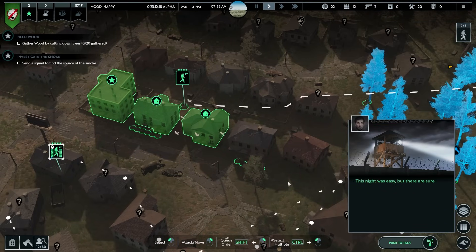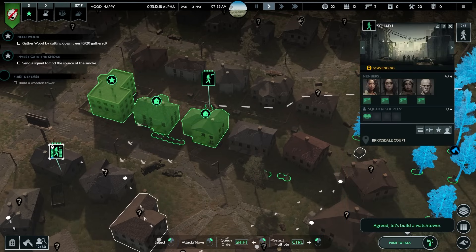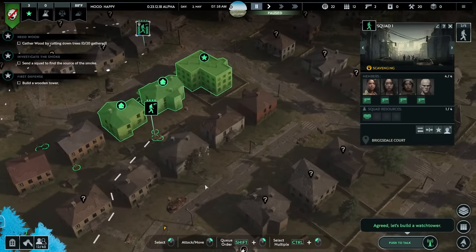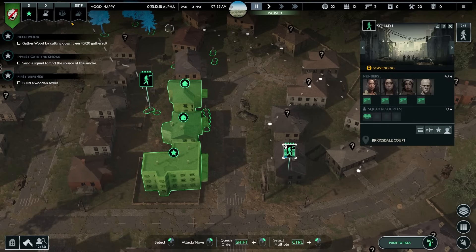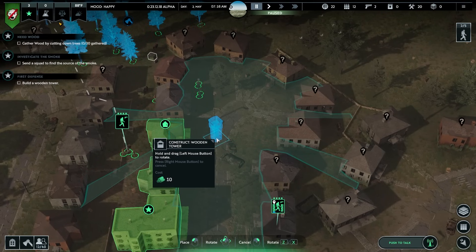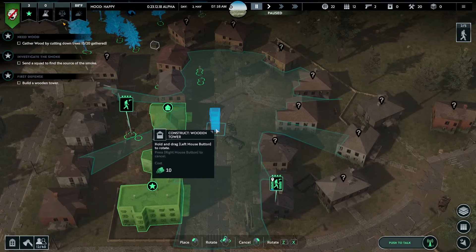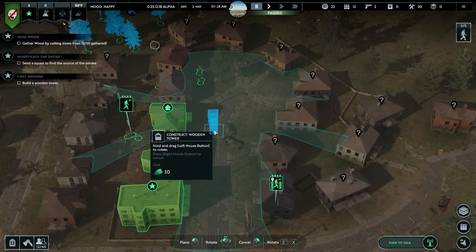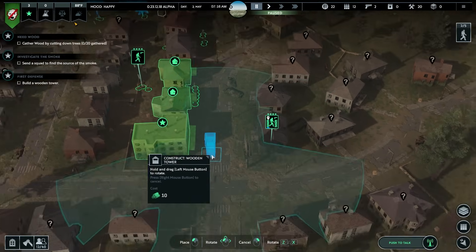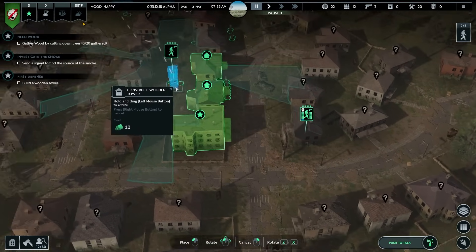This night was easy but there are sure to be some infected around here - we should build some defenses before the next nightfall. We're going to build a watchtower. Go to towers, wooden tower. Z and X to rotate. It gives you all the information you need - if I don't place the tower in a proper spot it's my own fault. The game tells you exactly where it's going to cover. I think I want to put it right here so it can cover both sides.